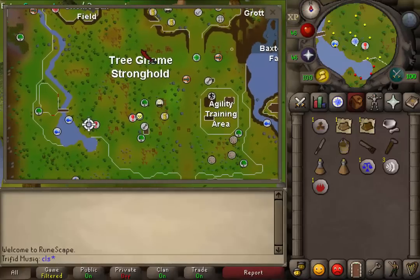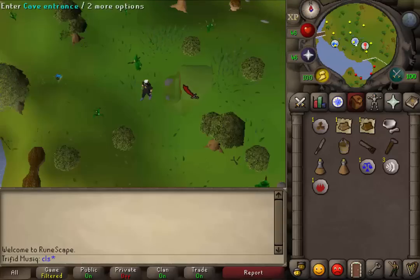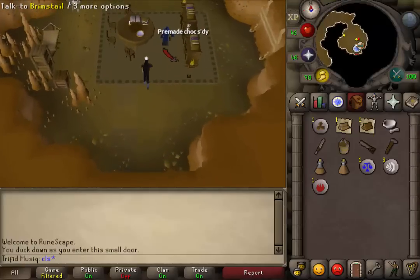Where to start this quest is simply west of the bank inside of the Gnome Stronghold. Next to the dungeon sign you will find a quest sign and a cave entrance. Enter the cave entrance and you should find Brimstail.